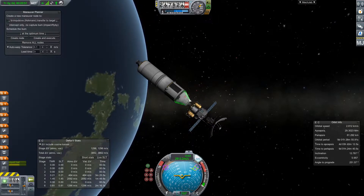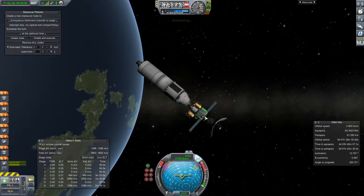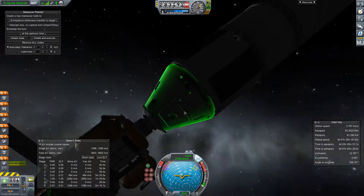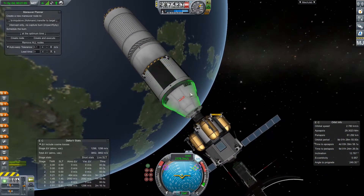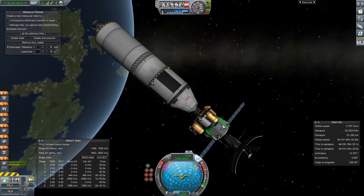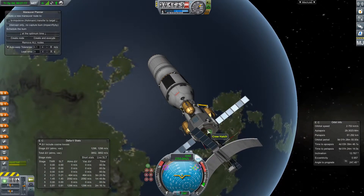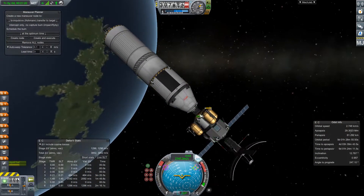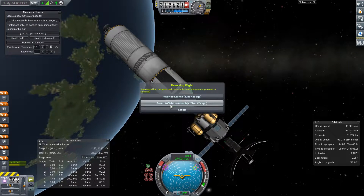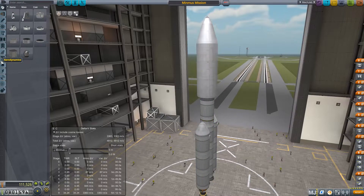We'll have one scientist, I think. We should probably put MechJeb on this guy as well, because I don't know if we're going to take this whole thing back to the space station. Actually, we can't. So I will revert back to launch, revert to assembly, and go ahead and add the few things we need. Almost had it — we were so close.